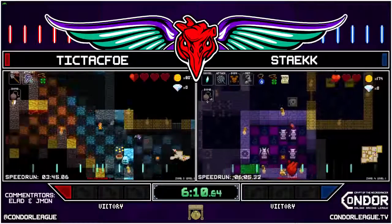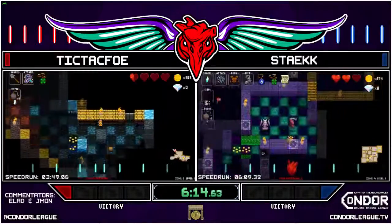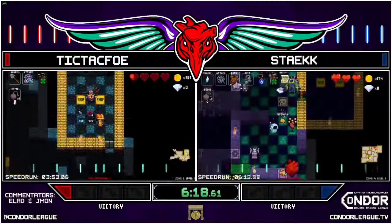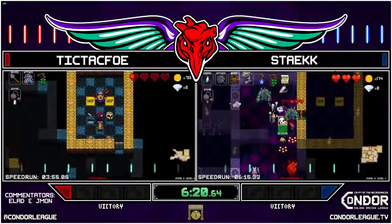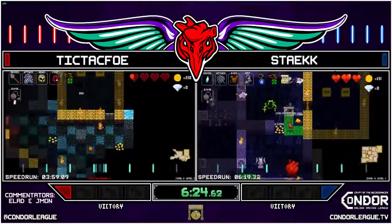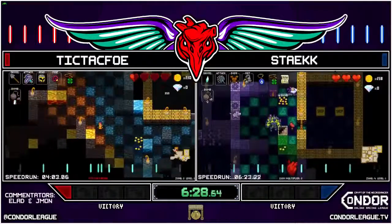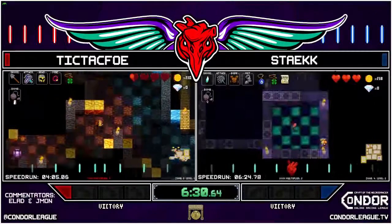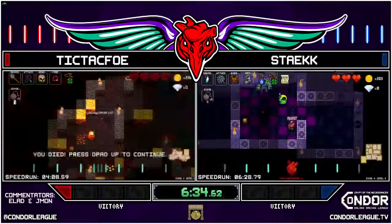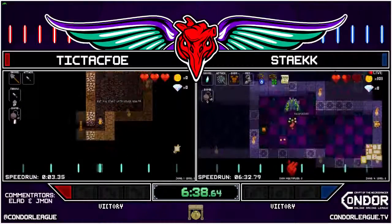Looks like he's gonna use that bomb statue — that's a fun fact: you can knock those bomb statues away, the ones with the eyes closed. They're not as scary as first advertised, because they look super scary and you die a lot early when you first start playing. But yeah, you can knock them around. When do they explode? It's basically time plus one — and down goes Tic Tac Foe. He was a dead man walking with his health situation.